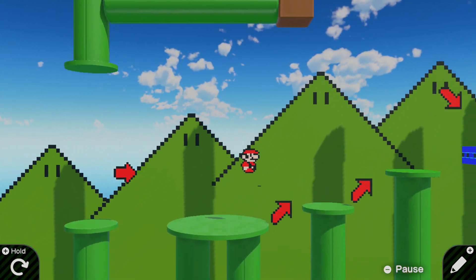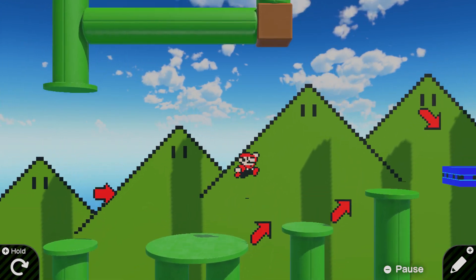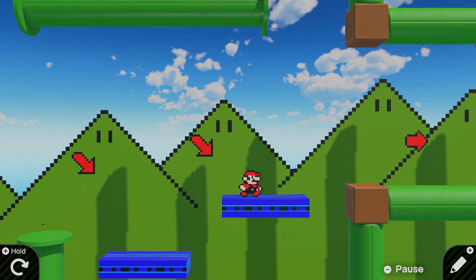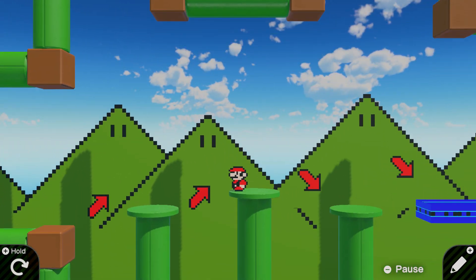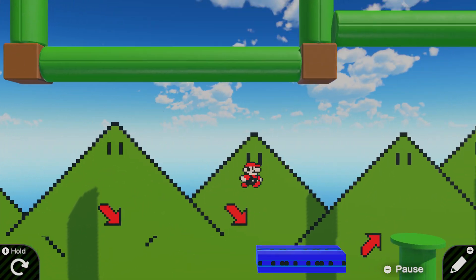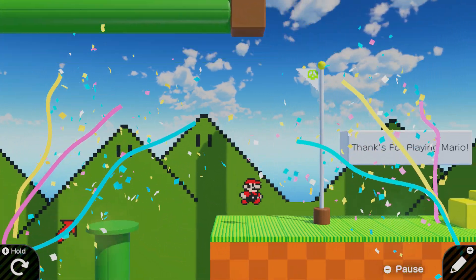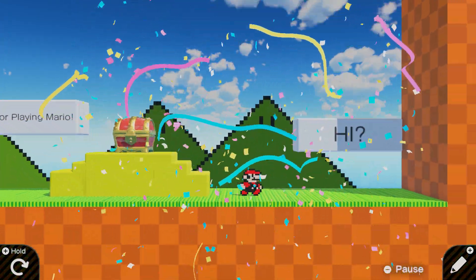Nice, we're moving! Oh, I don't want to do that. What do these blue platforms do? The blue platforms fall, just like in traditional Mario. The arrows are guiding us in the way we should walk. We are hopping across — and we made it to the end, let's go!